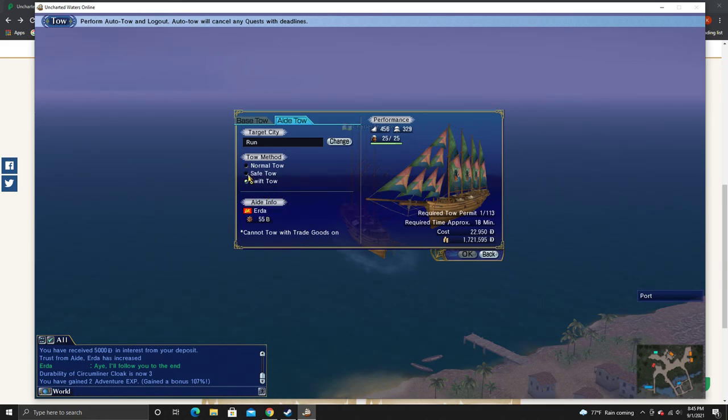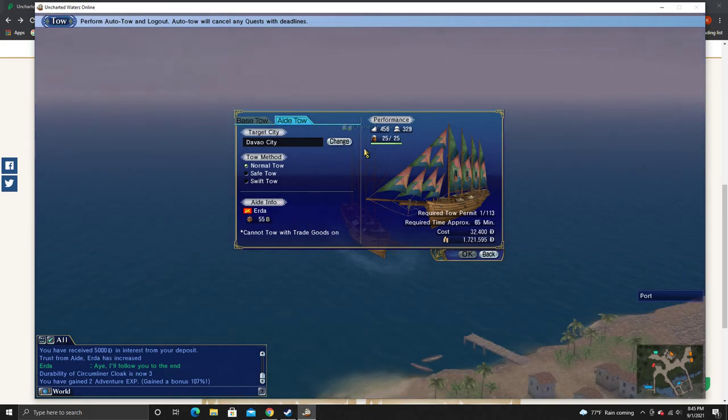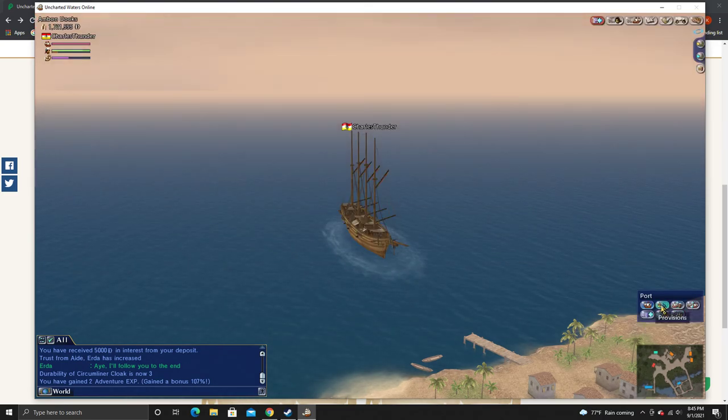Much better — so that's something to consider. And then here's the aid information: cannot tow with trade goods on. And then there's my navigator traits for Erda — that's seemingly having an effect on cost and time. Right now, just a sail to Run — that's what it's going to take. If I want to go to Dilly, it'll take that long. If I'm going to Ternate, that long. If I want to go to Davao City, that's what it's going to take. This is the aid tow. I don't want to do that right now, but that's how you would do it.